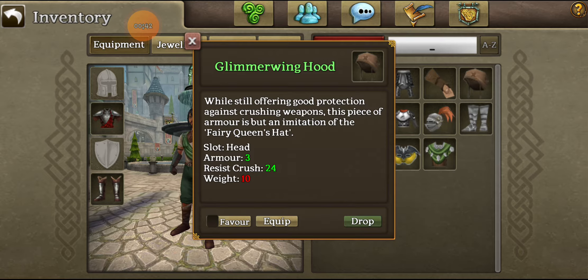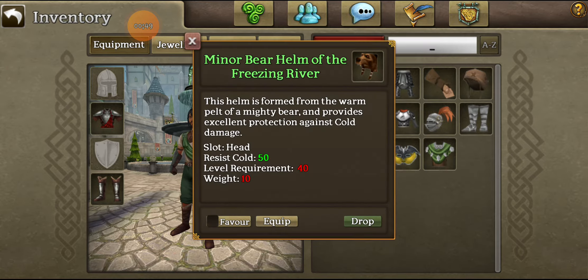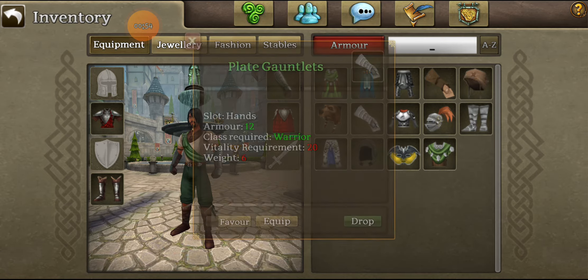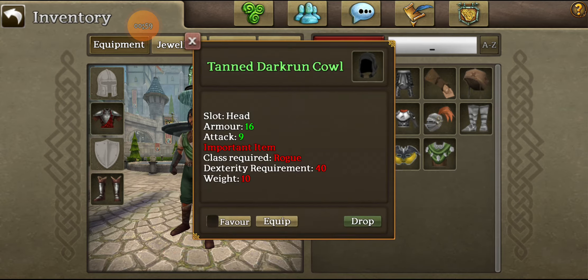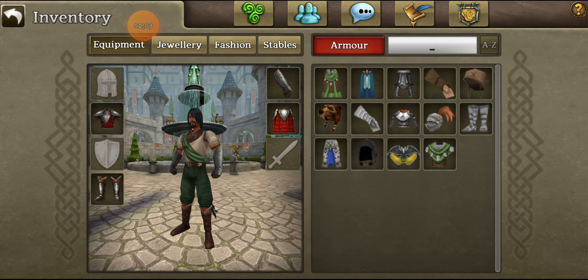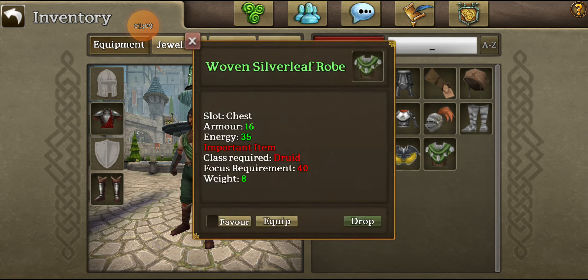I actually have the max variant of this — this is the imitation one, but I have the main one, I'll show you that in a second. A Minor Bear helm, Helm of Freezing River — I think I bought that. We've got some plate gauntlets, plate armor, the Tan Dark Run Cowl which adds attack, and then the Woven Silver Leaf Robe.